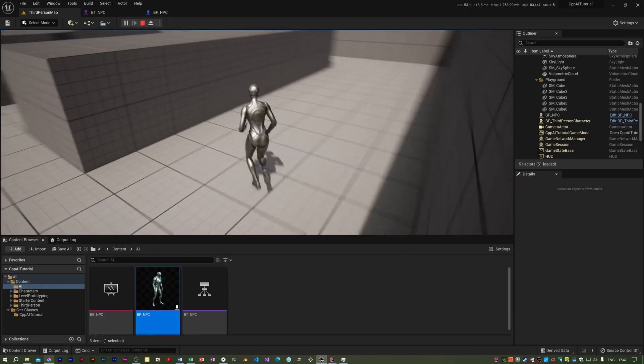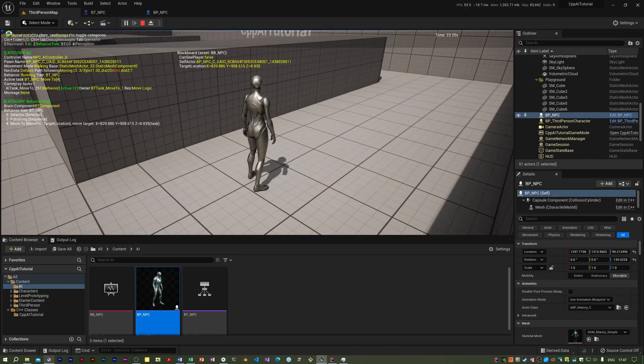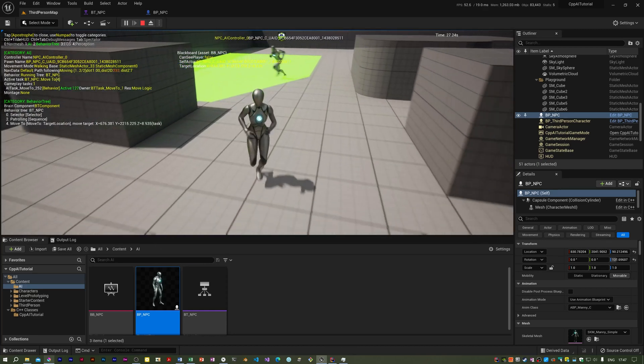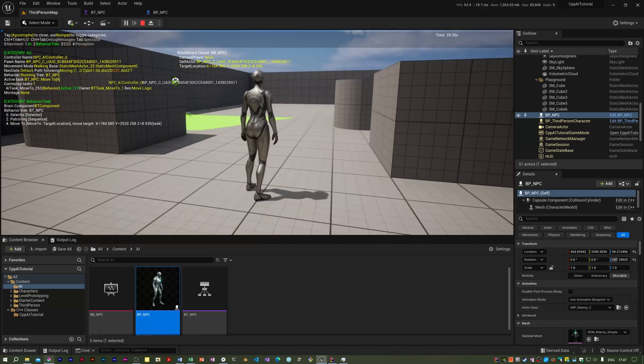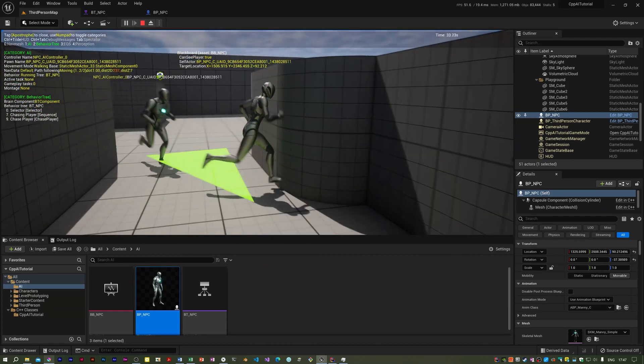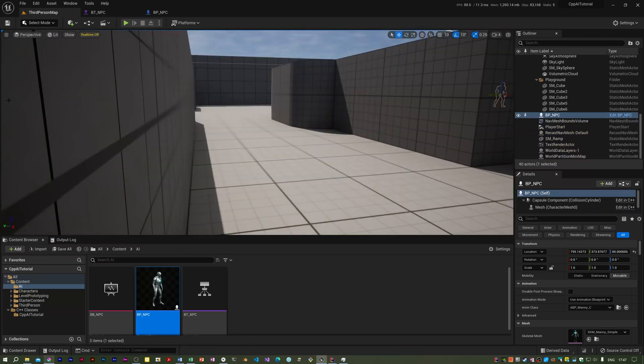Yeah, I think that looks slightly better — he's turning a bit better overall. He's seen us again. Next we're going to make the NPC follow a predetermined patrol path instead of randomly patrolling.